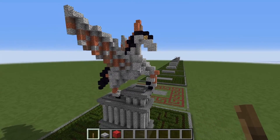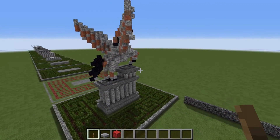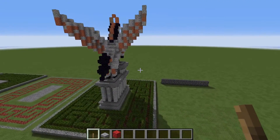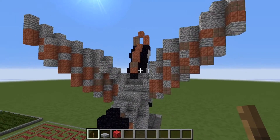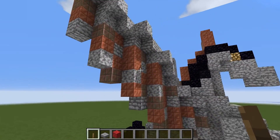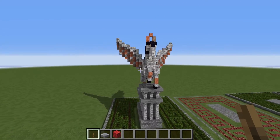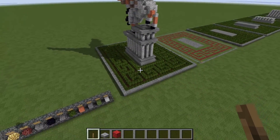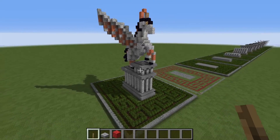Today I'm going to be showing you how to build a suitably impressive Pegasus statue for your own world. It's going to be rather large, but it's not going to be very difficult to do. The materials are really simple — just some copper, diorite, obsidian, and a bit of glowstone for the statue itself, and of course a little bit of formal garden decoration down below.